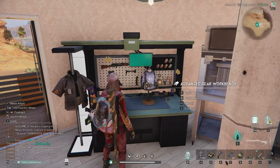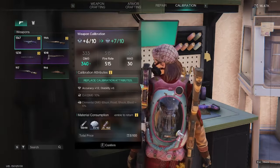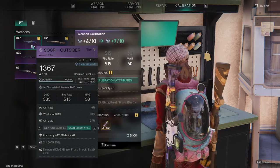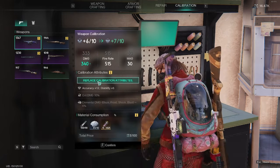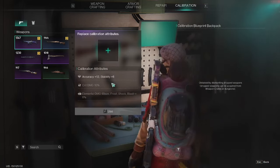Calibration is another way to make items even stronger. At your workbench, go into the calibration menu, select your weapons or armor, and you can see in green letters what it's going to enhance for you. You can also see the material consumptions and how much it's going to cost.